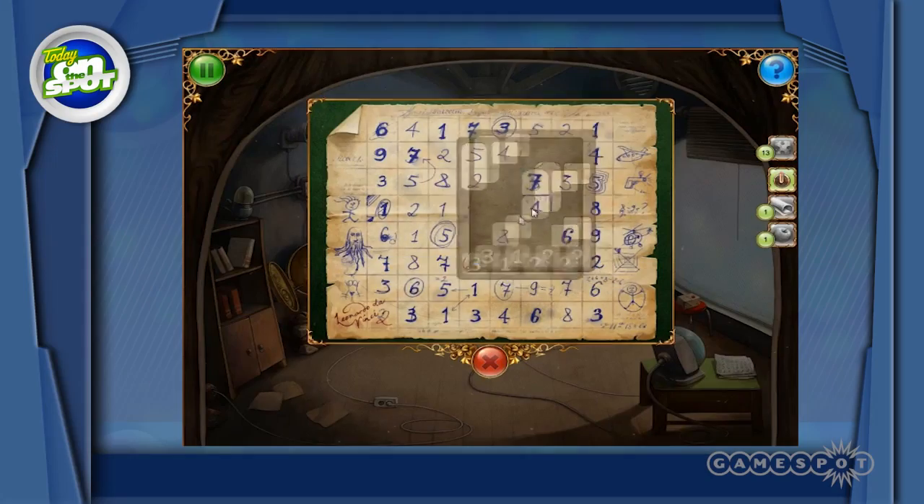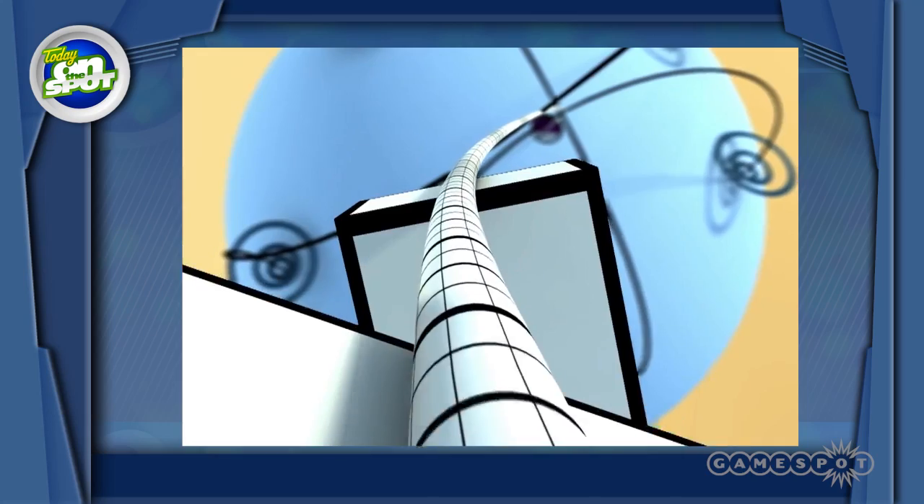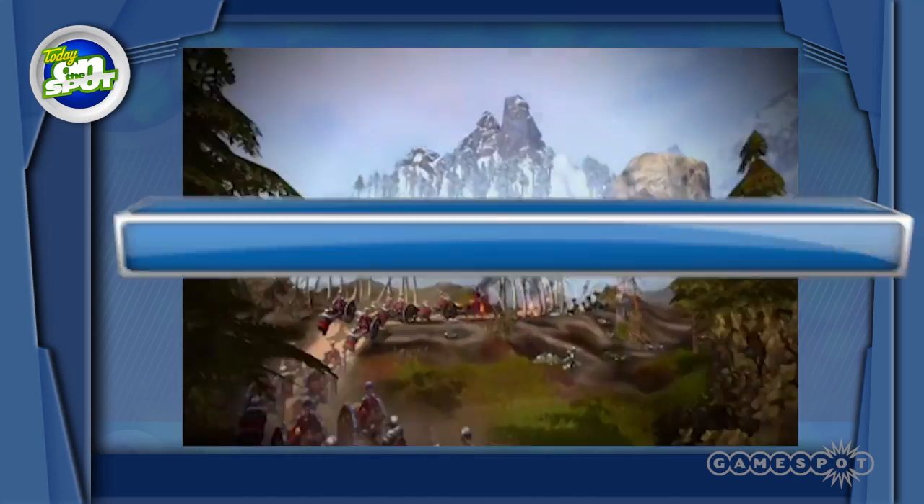This week on PC we take a look at two indie games, The Tiny Bang Story and Prown. Then we take a look at your download of the week.